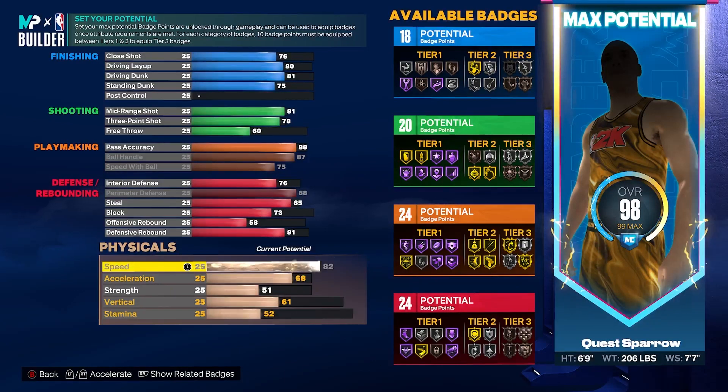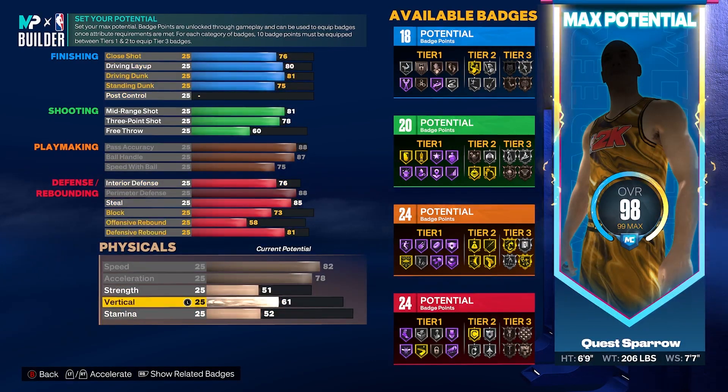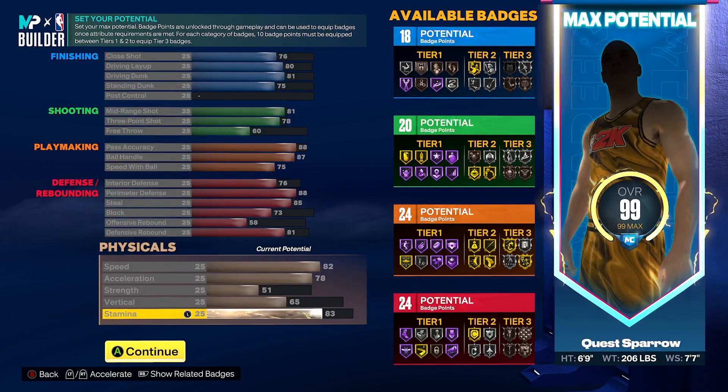For physicals, we're going to max out our speed, max out our acceleration, keep our strength to a 51, get our vertical to a 65, and put the rest on stamina to an 83. So let's give this build a quick once-over: 18 finishing, 20 shooting, 24 playmaking, and 24 defensive badges. What I really like about this build is it can finish and shoot, but the playmaking is gonna be the standout, and defensively it is a perimeter-oriented monstrosity. It doesn't require the ball in your hands to be productive — when you're not getting the ball you're playing defense, and when you do get your opportunity you're gonna capitalize.